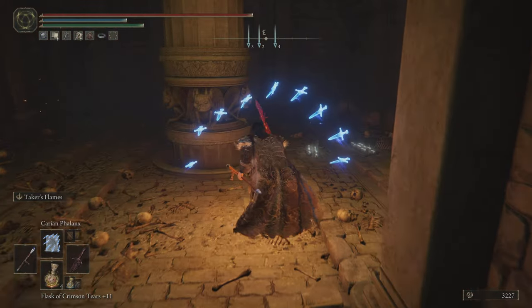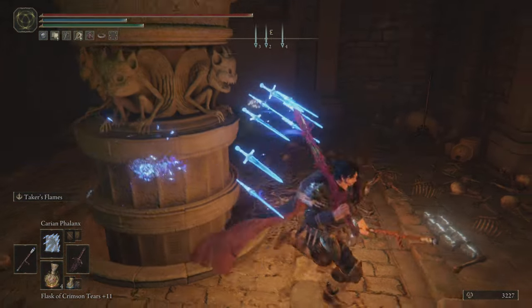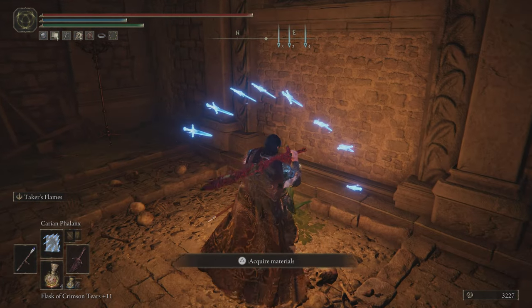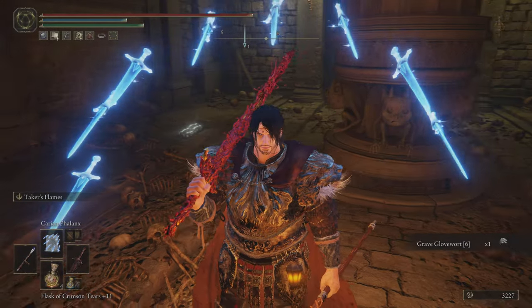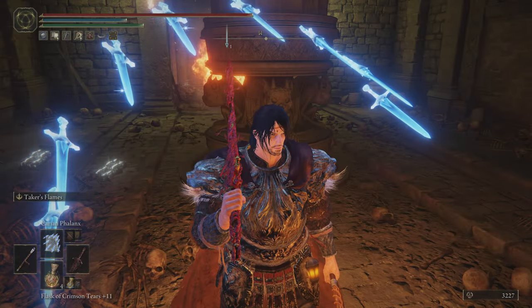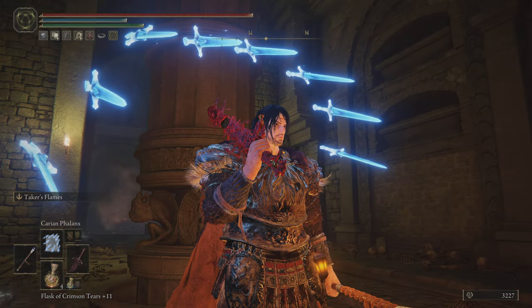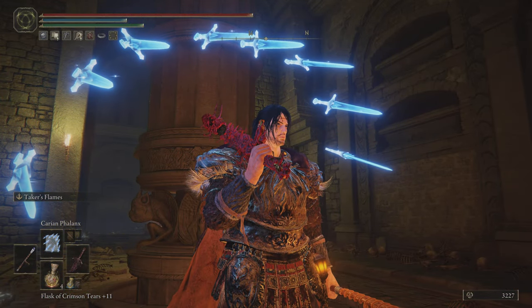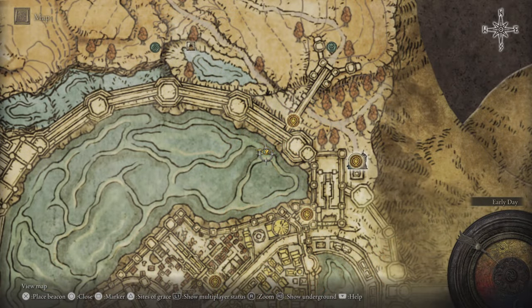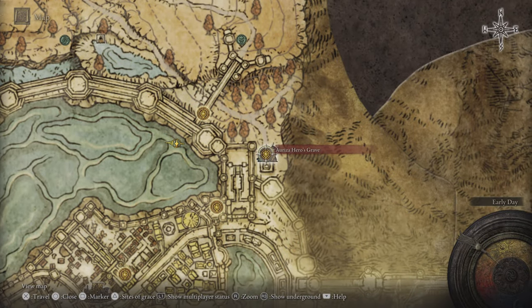Alright guys, coming up here you're going to have three imp statues — one is going to be breathing fire. Hit it one time only, not more than once, just one time. The reason why we do this, I'll explain later on. What we're going to do now is teleport back to the site of grace where we first started — the Auriza Hero's Grave — so we're going back to the beginning.